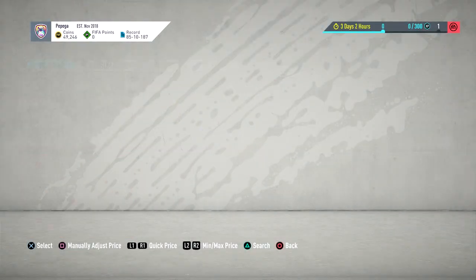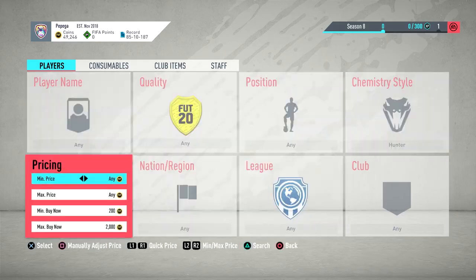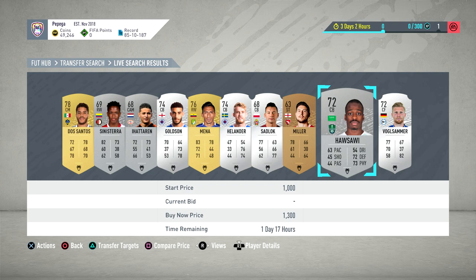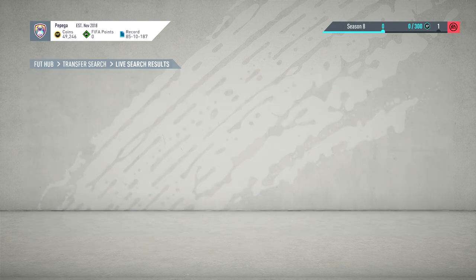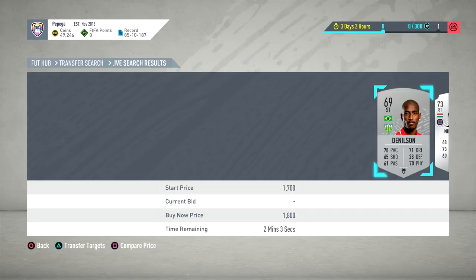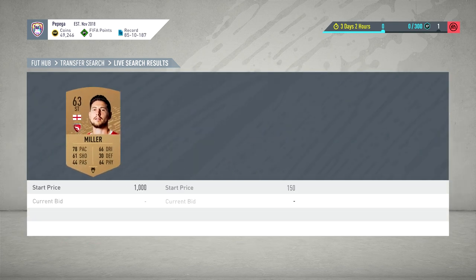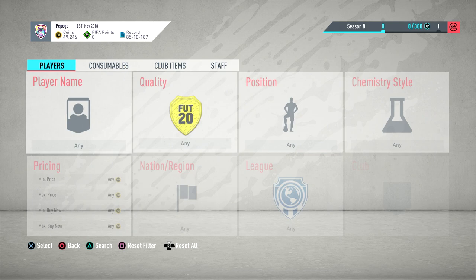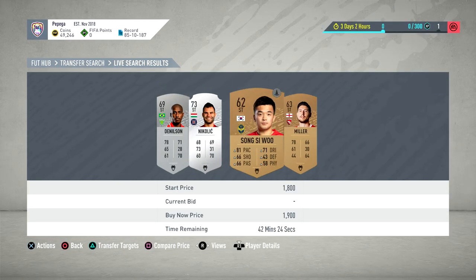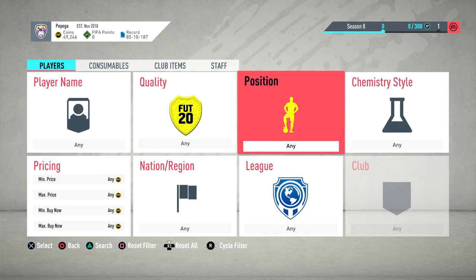You do the same with Hunter chemistry style - go in here, Hunter, and try to buy strikers. For the new game I'd stick to simply buying any striker, even 200-300 coin profits. This is going to work on the web app, early access, anywhere on console, because people are going to be putting Hunters on their players, then decide they don't like them and forget the Hunter card is worth something and just sell it. It works every single year since chem styles were a thing.